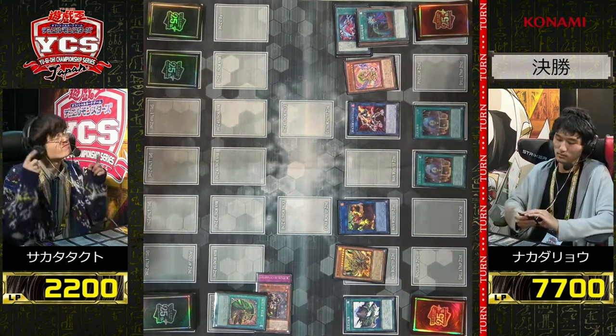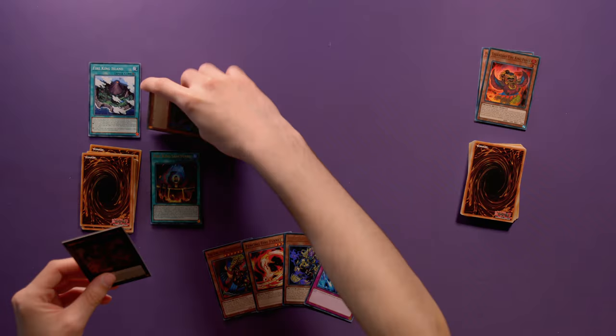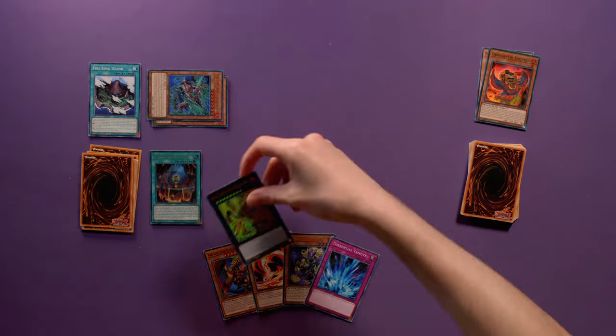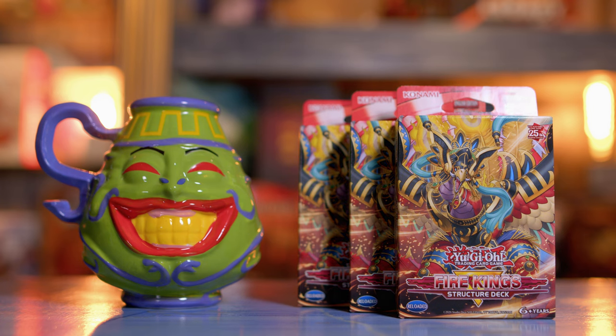Greetings Duelist! Have you heard the whispers of the new structure deck which channels the inferno of the raging fire kings? It's back and ready to burn the meta into ashes. Going 17-0 at the OCG YCS in Nagoya and having a pick rate of over 54%, this deck is no joke. We're going to uncover some explosive combos and the core strategies of the deck so you're equipped with the knowledge to unleash the deck's full potential, including two cards that are going to take the deck to tier 0.